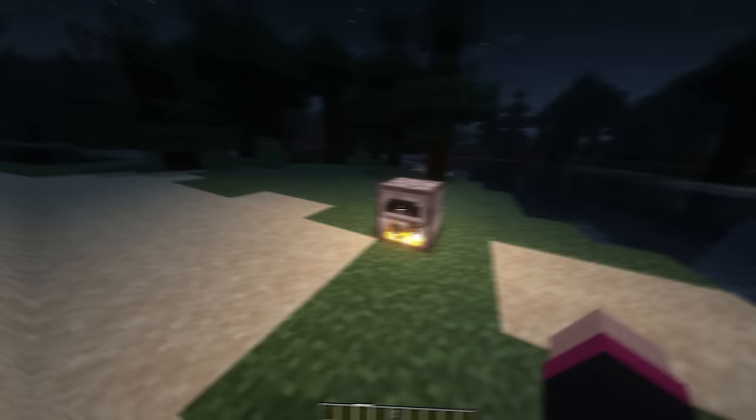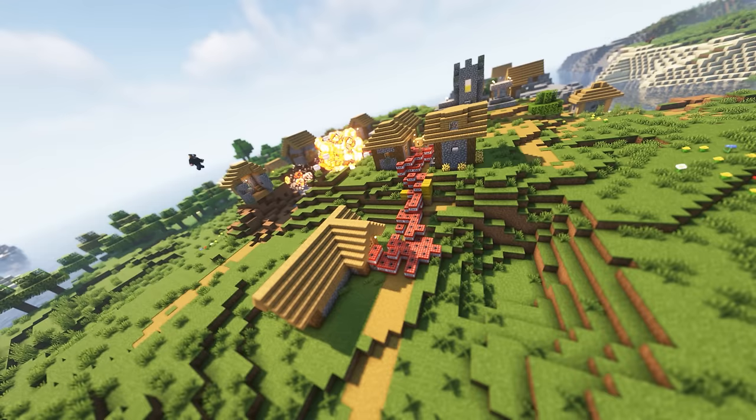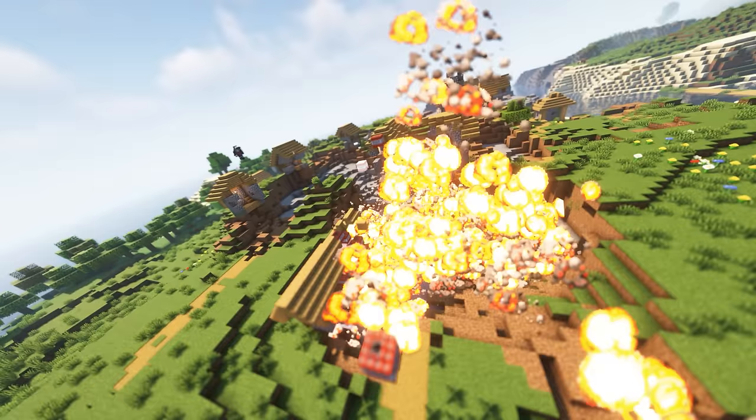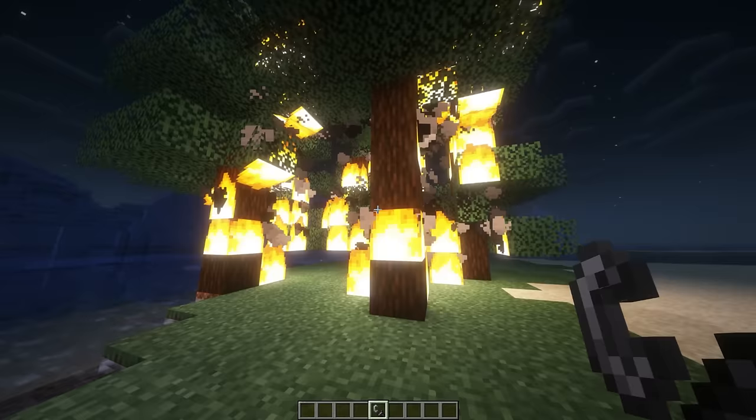Oh boy, things are getting hot in here with Fire Rekindled. This resource pack changes the animation of fires in your world, making them a hundred times better. I just love how the flames move in the furnaces now. Having smoke and embers come from torches is a great effect. Lava also gets a nice little animation. But the best change comes with the explosions — now when you blow up creepers they let off a new explosion and animation, which looks super wicked and makes explosions a little more scary. The nether portal also gets a subtle change, enhancing the portal animation a little bit more.